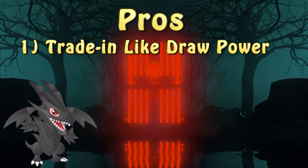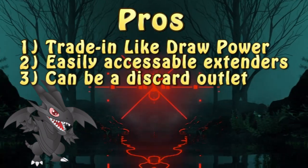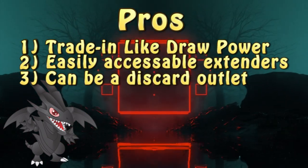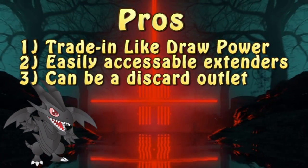When it comes to the pros of the engine, on top of providing some draw power and a body on board, the engine can also contribute as a discard outlet. Up to four times per turn, you can send one card from your hand to place a Horus monster in the graveyard via the effect of Phonic Sarcophagus, and then those monsters can be easily summoned back.